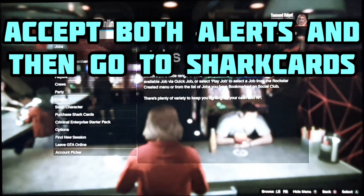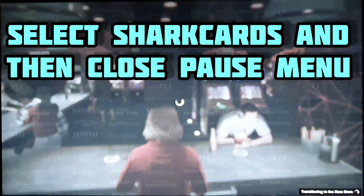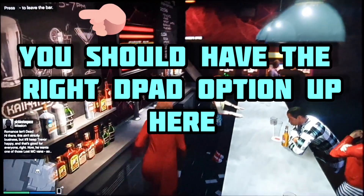Then you will be frozen. You need to go back onto the pause menu, scroll up to Shark Cards, and select it. Now you can close the pause menu and you should have the right d-pad option at the top of the screen.